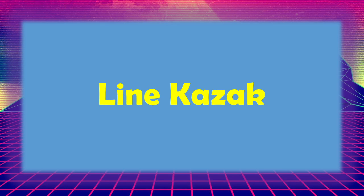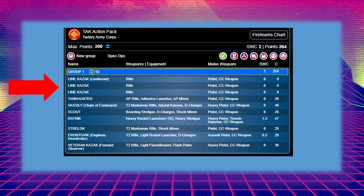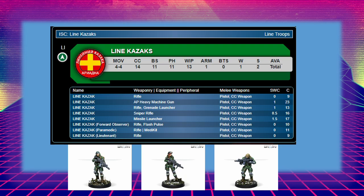Starting off with the Line Kazakh. You'll see pictures of the Kazakhs in the box — they're all wearing the same green camouflage. This list has three Kazakhs; I've made one of them the Lieutenant. They have quite a few options in case you want to change how you run them. They are the basic line troops with BS 11 — pretty much the lowest in the list. They're mainly there to provide orders to the rest of your army, and they have options to become forward observers and paramedics.